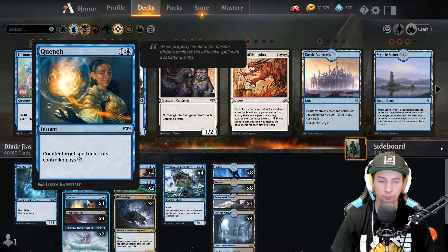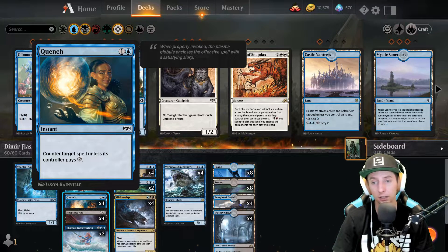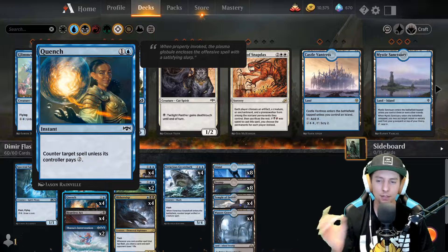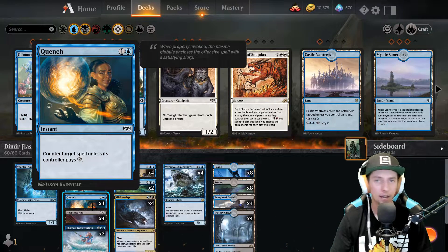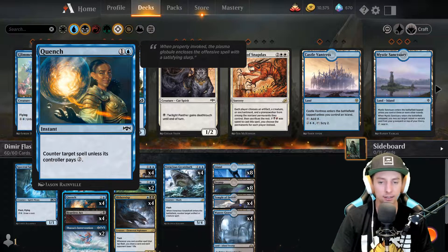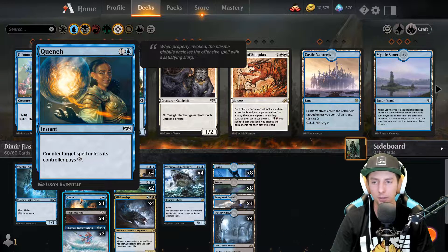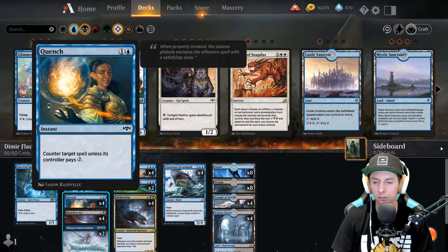Up next is Quench. I've been seeing different variations of this deck - some run only two Quench, some run Negates, some run Mystical Disputes. I like Quench. The best times to use it are early game when their mana is low and they're playing things on curve, since they can't just pay two to make the counter fizzle. It can target anything, making it the best option. You can swap in Negate but it can't hit creature cards, so Quench is better when you're trying to end the game fast.